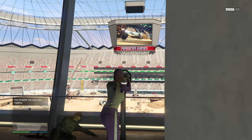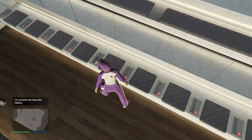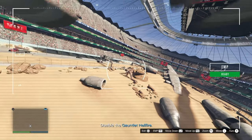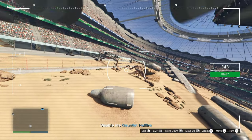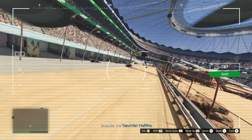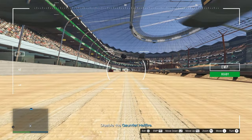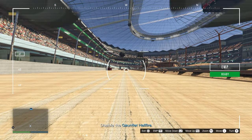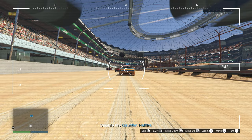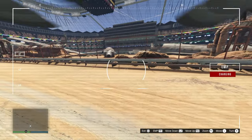You'll see camera drones in the spectator box — they're all fitted with EMPs in case of emergencies. This next part is where you have the biggest chance to mess up completing all of the challenges, as you need to zap the car on your one and only attempt. The best way to do this is to park your drone low to the ground and facing the oncoming traffic. When the vehicle reaches the right position, you can zap it and job done.